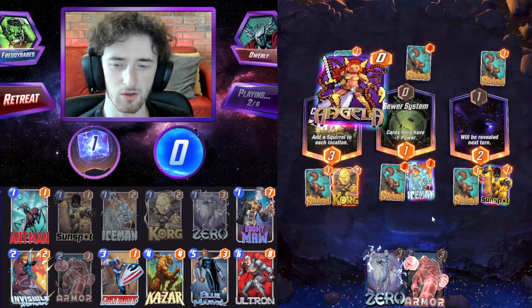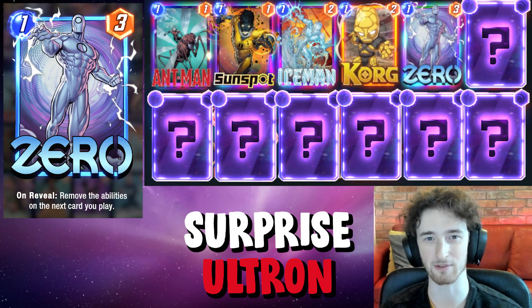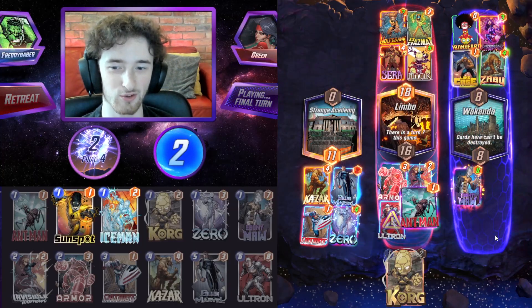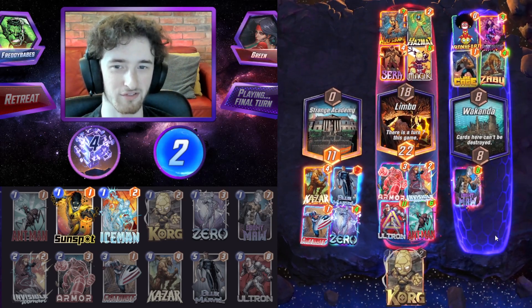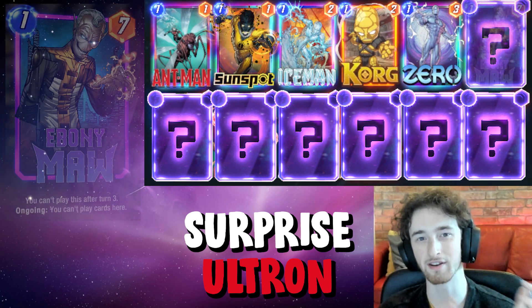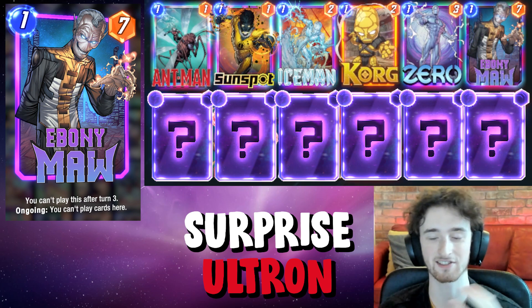Next we have Zero. This card is a little awkward sometimes, as you'll see later in the gameplay. Try not to disable your own units — be careful with Zero and Invisible Woman on the final turn. We can use Zero on Ebony Maw though for a very nice turn two play, which will accelerate the amount of power we have on the board.